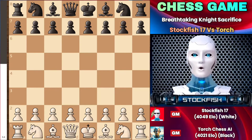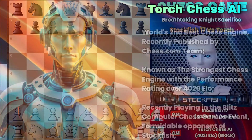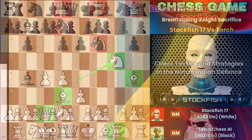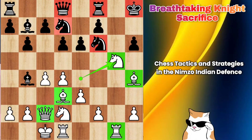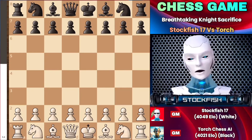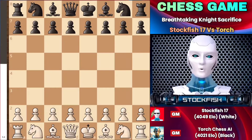Chess friends, I hope you are doing well today. I have Torch Chess Engine, which has recently been published by the chess.com team. It is the number 2 chess engine worldwide and is known as one of the strongest chess engines in the era of computer chess. This game is very exciting and breathtaking because I sacrificed my knight to expose the g-file and conclude my attack on the black king. I'm pretty sure you will enjoy the game. Let's get started without wasting any time.